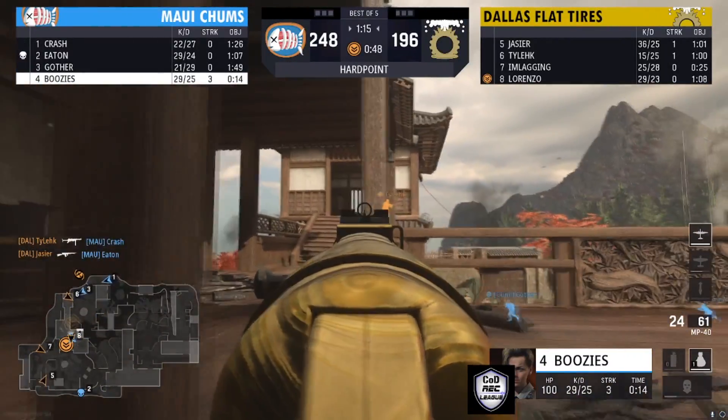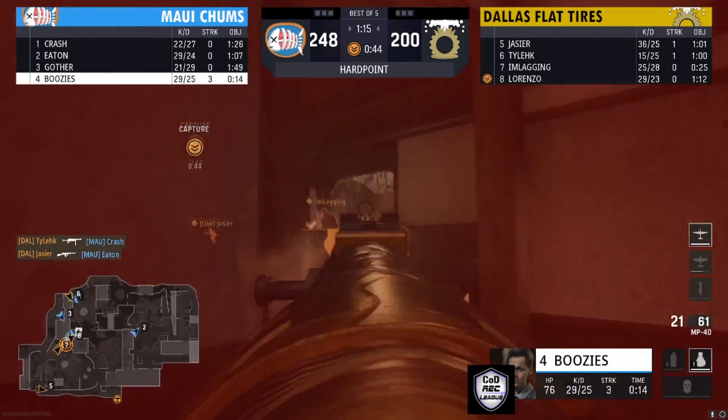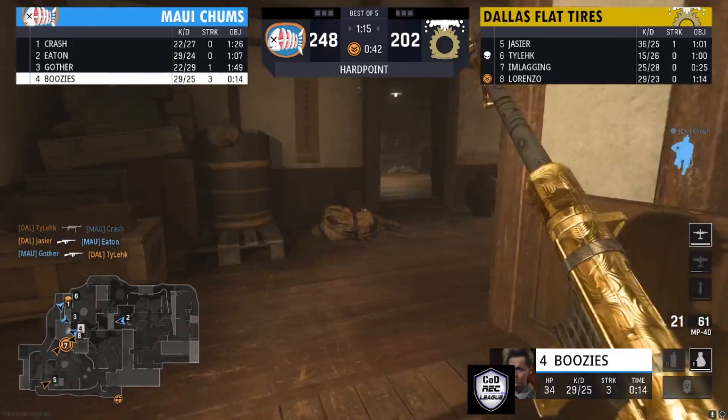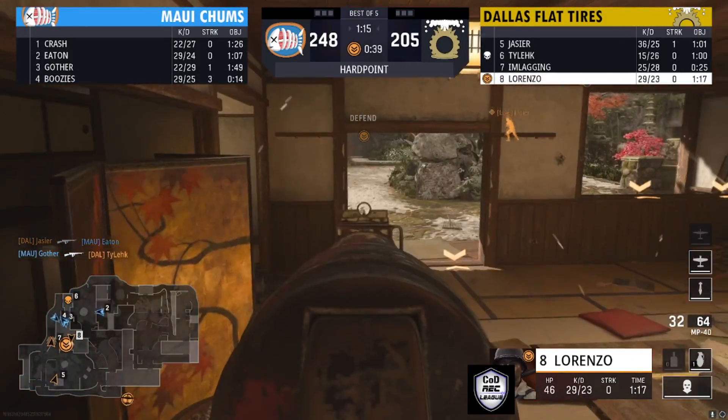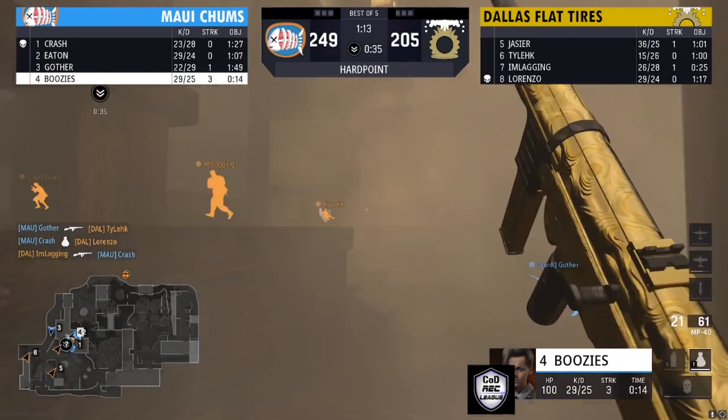Dallas Flat Tires have the spawns, so they'll have the initial control. They're about to cross that 200-point mark. But Maui Chums just need two more points, so Dallas Flat Tires need to play this hill perfectly. They can make this game very competitive if they can hold on.